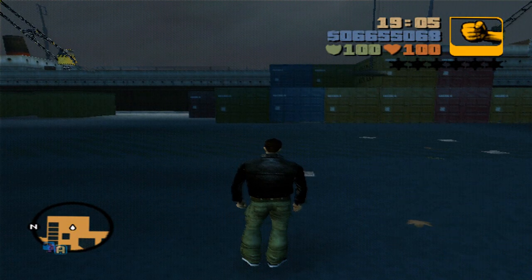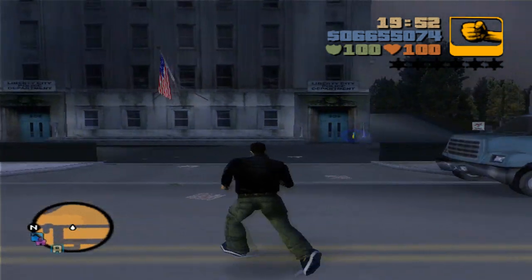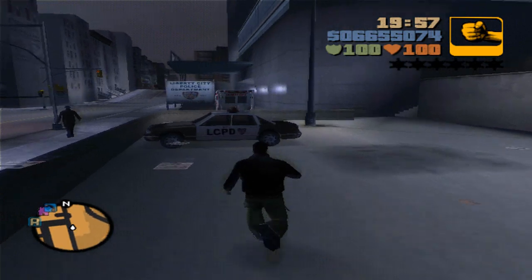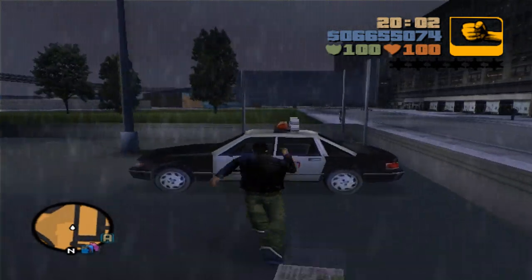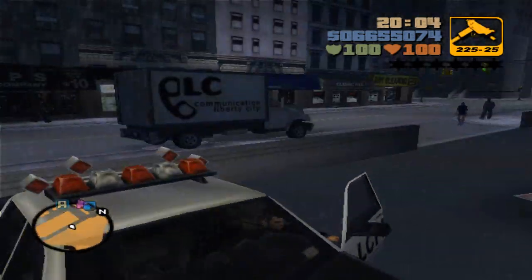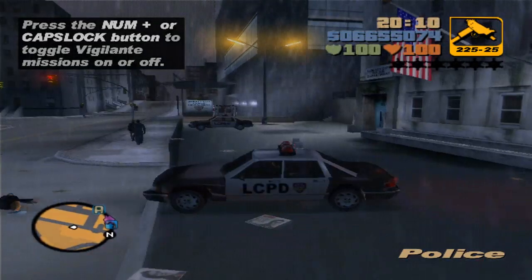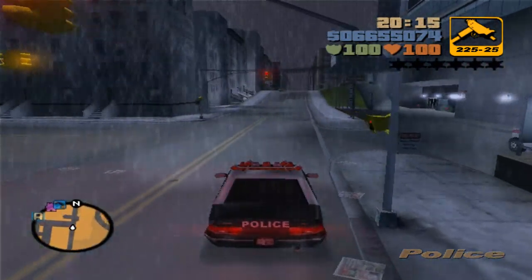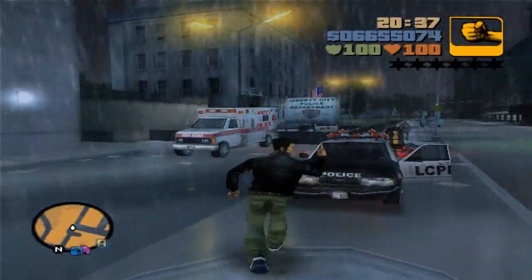So without further ado, let's begin with the first vehicle — the police car. I'm over here at the police station right next to Portland Docks. This is where you can get a police vehicle. Sometimes they're locked, sometimes not — there we go, this one is unlocked. If they're both locked, a lot of police vehicles start respawning on this road, so just get one from any cop driving by.